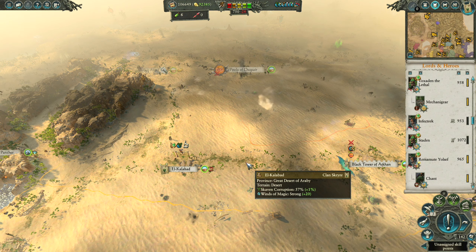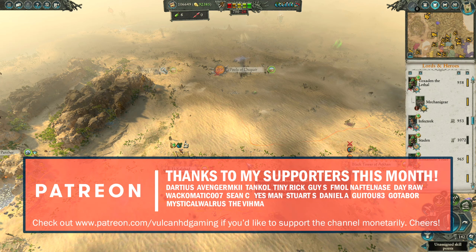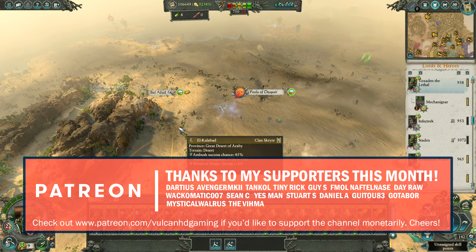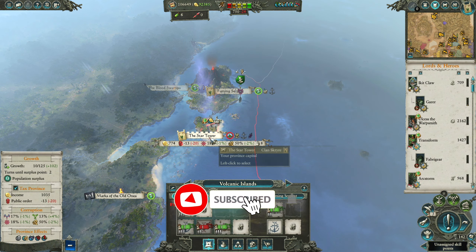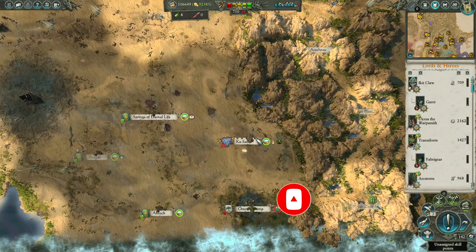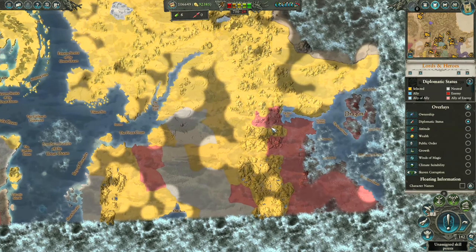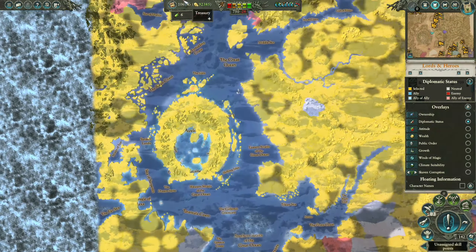Hello guys and welcome to episode 81 of my Total War Warhammer 2 playthrough, playing as Icky Claw leading Clan Scryer to world domination. Today we are going to be starting off by moving Toxoden. Hopefully we will take out Lackua today and we are heading towards the Pools of Despair. Previously we managed to wipe out Teclis and the Order of Lawmasters, which was really nice. Now we are moving on after taking out Kalexorn towards Castlebar as well.